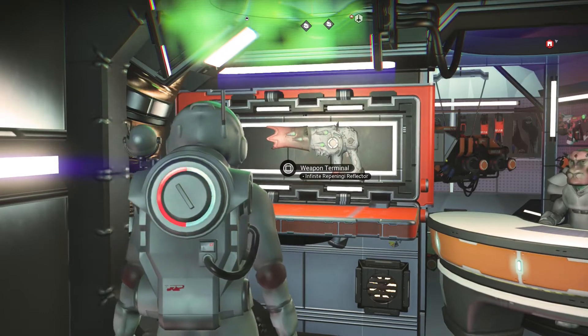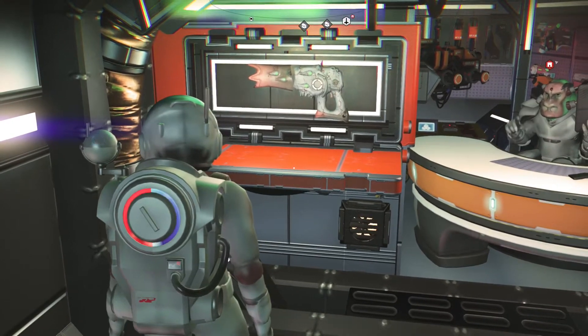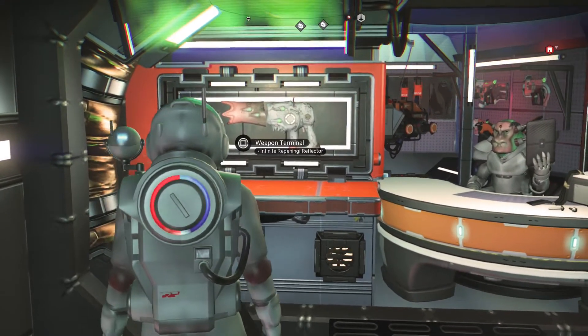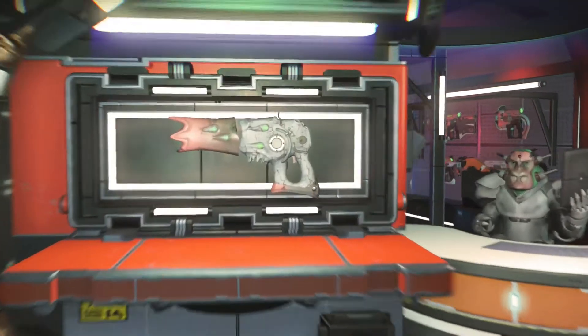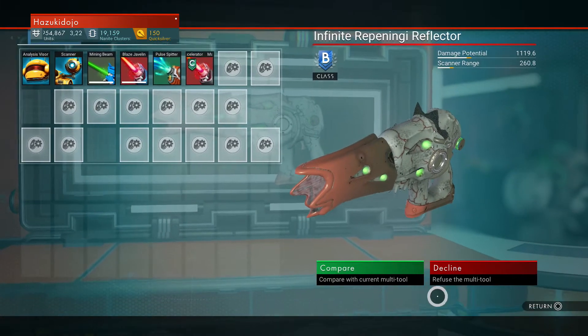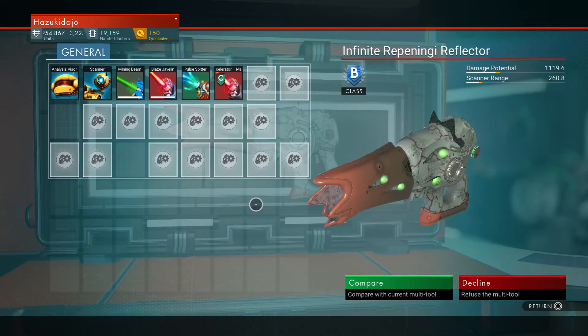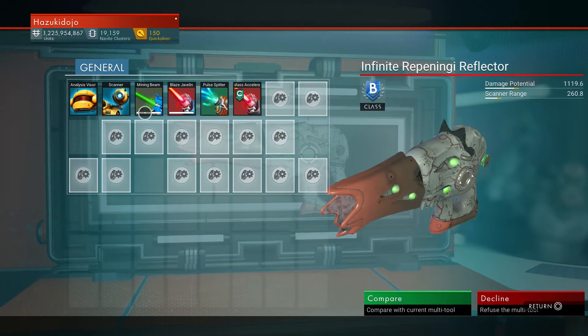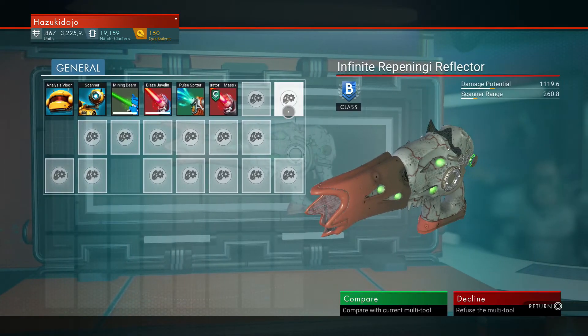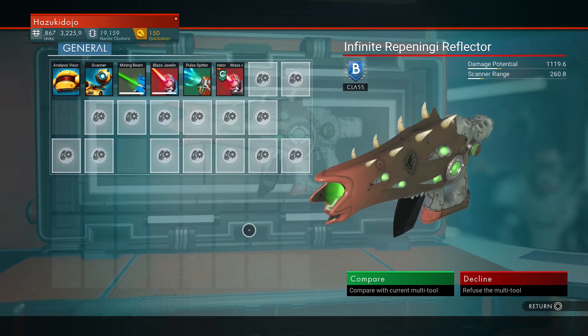It should spawn in properly any second now. My goodness, it takes its time — but you also find that between classes they might have different weapons outfitted on these, so it's not particular to the weapon itself; I think they change depending on the class. There we go — the Infinite Reppening Reflector. So that's our multi-tool.